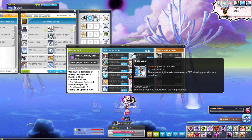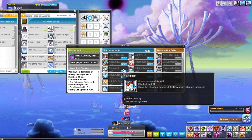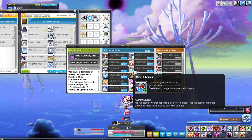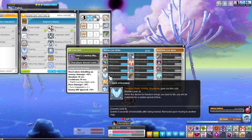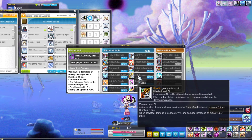Now let's go to my link skills. Level 3 Demon Slayer, level 3 Luminous, level 3 Demon Avenger, Kanna, Kinesis, Cadena, and the Resistance link — that's one of the best skills in the game, 8 seconds of i-frame after dying, amazing for bosses. Arc is level 210 as well.